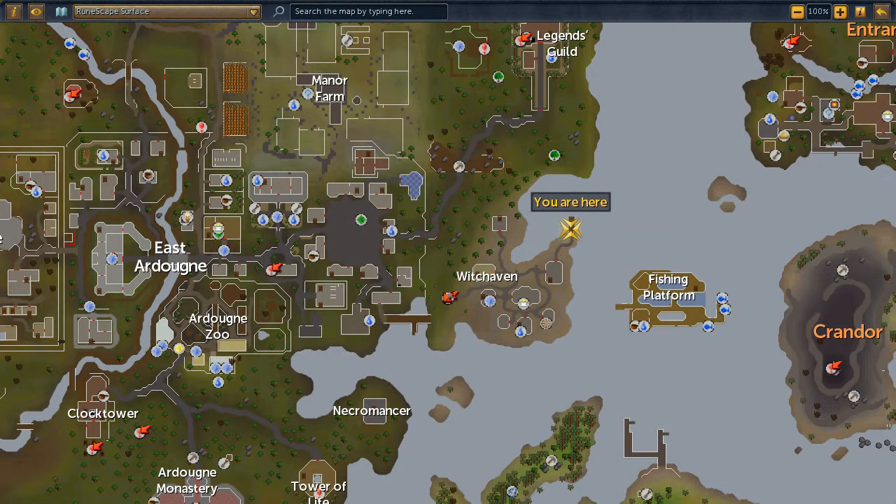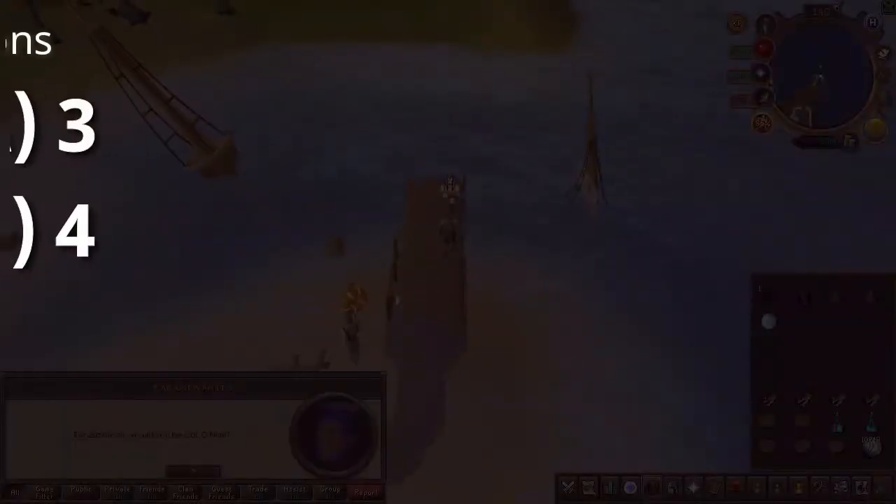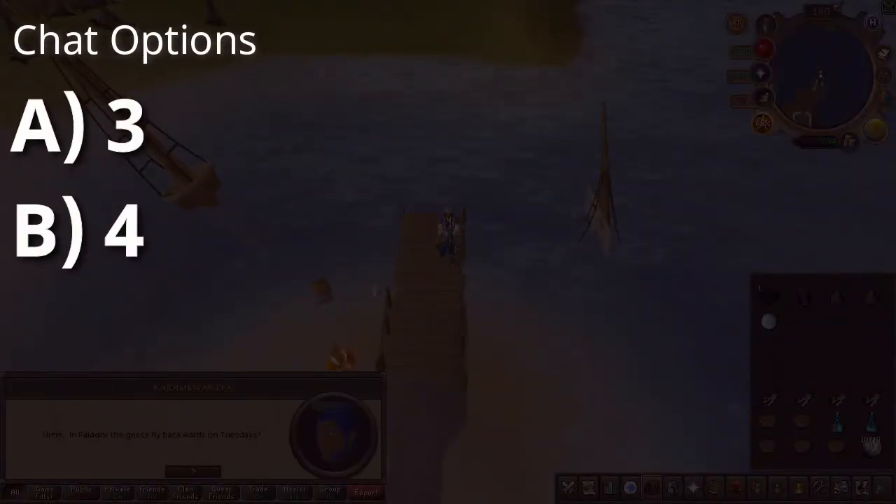Next, head to the docks in Witchhaven located here on the map. Speak to Colonel Jack O'Neill, or O'Neill as we'll call him moving forward, and choose the third then the fourth chat option.